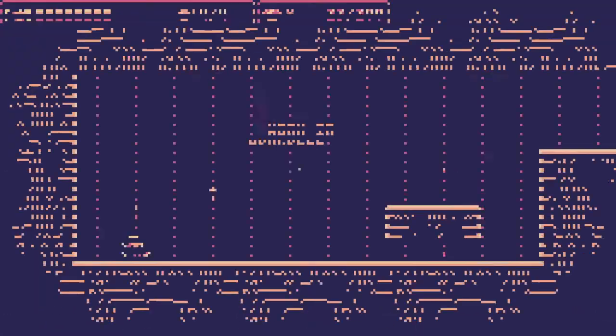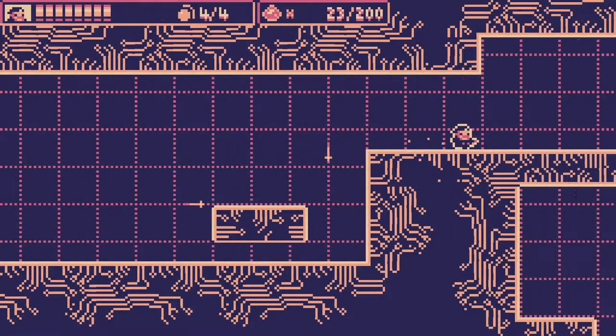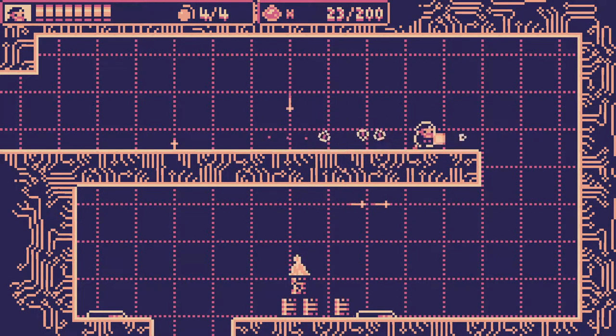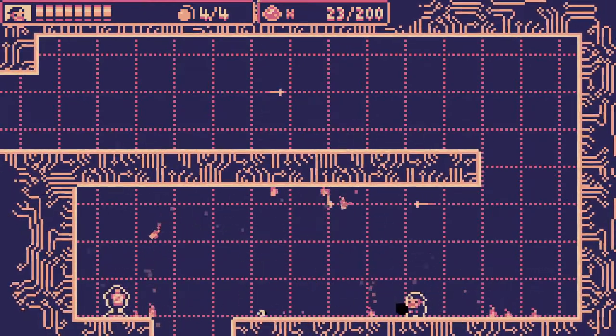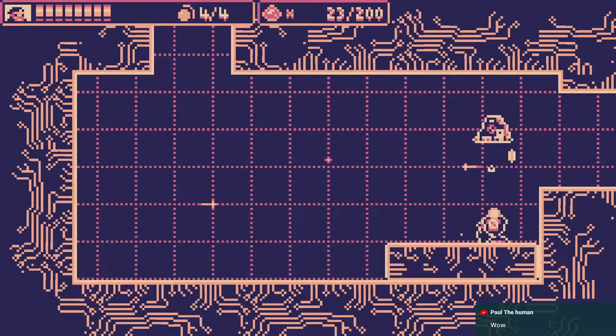Let's play with the machine gunner. Before going into the asteroid, let's quickly go through training. Ace is the fastest character of the group, but as such, his gun is one of the worst.